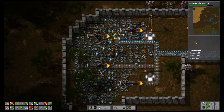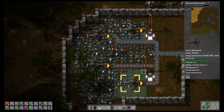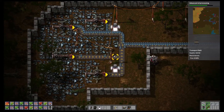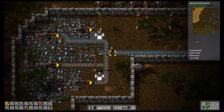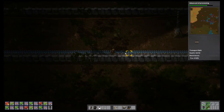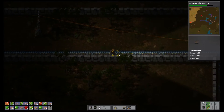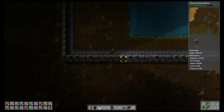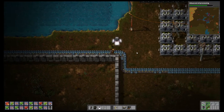Over here this is iron ore. These are electric mining drills and they're mining the ore — you can see right next to me there's an ore. They go onto these conveyor belts and then get transported back to my base. That's where you start: you basically start mining, then you transport the stuff somewhere where you can process it.